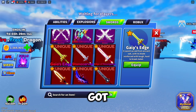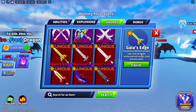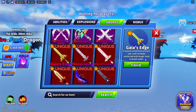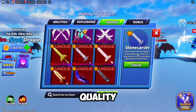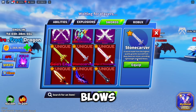Now, beyond the limited swords, we got the Gaius Edge: 'A sword carved from ancient oak, with its blade reinforced with tough, hard-to-break metal.' Stone Carver: 'A sword made from the highest quality granite, sourced from the deep dwarven mines, providing lightweight and fatal blows.' Pretty cool looking sword.